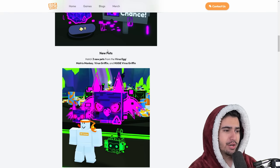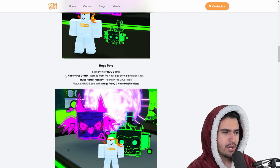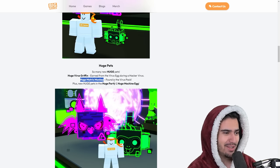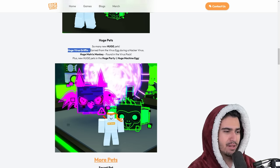We got three new pets from the virus egg: the matrix monkey, virus Griffin, and then the huge virus Griffin. This looks pretty cool — I kind of like this huge. And then we have the huge matrix monkey, which is going to be in the virus pack. Of course we got a new pack for each week.